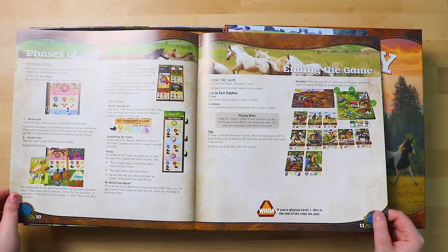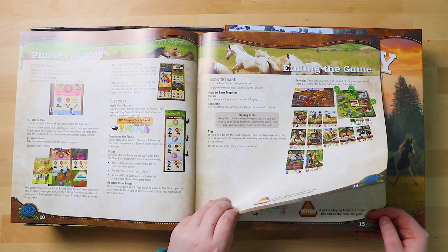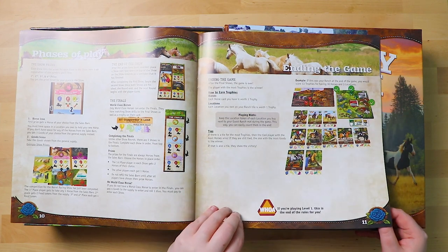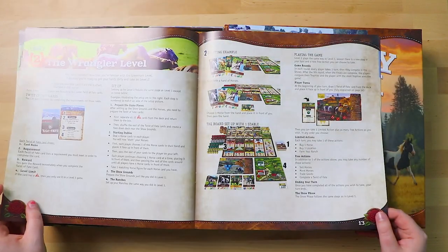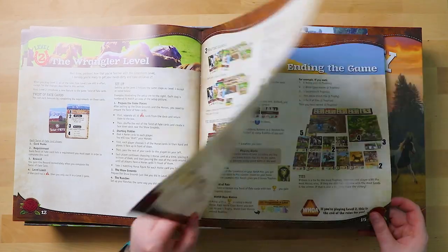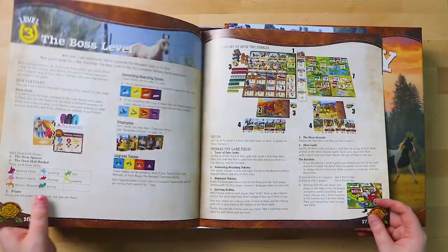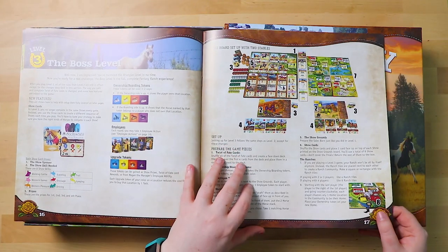There are phases of play with shows, prizes and finals, and then ending the game. After the final shows the game is over — the player with the most trophies is the winner. So we're out to get trophies! This is then level two, and there's drafting in this section. There are twist of fate cards to up the difficulty. And then the boss level, which has new features.